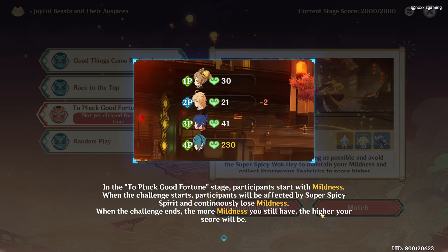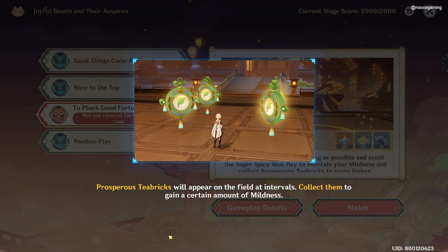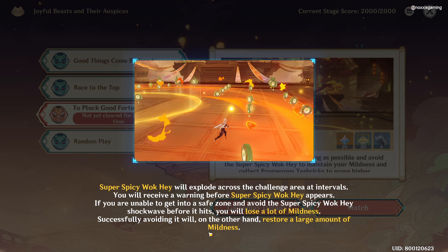So in this mode, we're going to have Mildness at the start and we'll be affected by Super Spicy Spirit, so our Mildness will go down as time passes by. We need to enter safe zones to avoid the effects of Super Spicy Spirit. We can also collect T-Bricks to increase our Mildness, and we need to avoid Super Spicy Wok Hei.